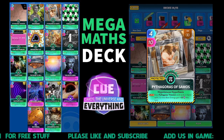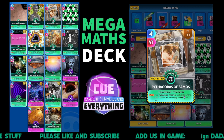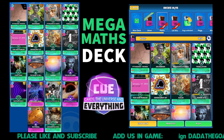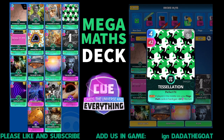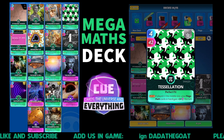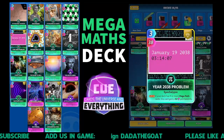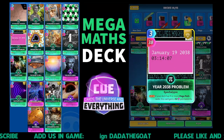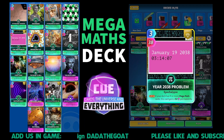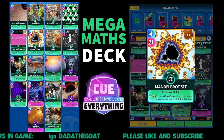Then we've got Pythagoras of Samos - on the play, your Pythagoras Theorem card in hand and cards with three or less space energy gain 33 this turn. Super little card. As is Tessellation - play this one in the middle and your mega math cards in hand are going to gain 24 this turn. Then the Year 2038 Problem: on the play, if your deck is nine or more mega math cards, this card gains 52 permanently - so we can trigger that a few times for a massive score.